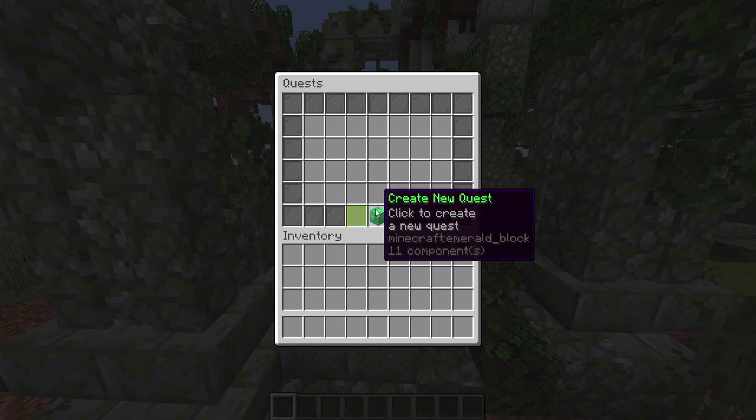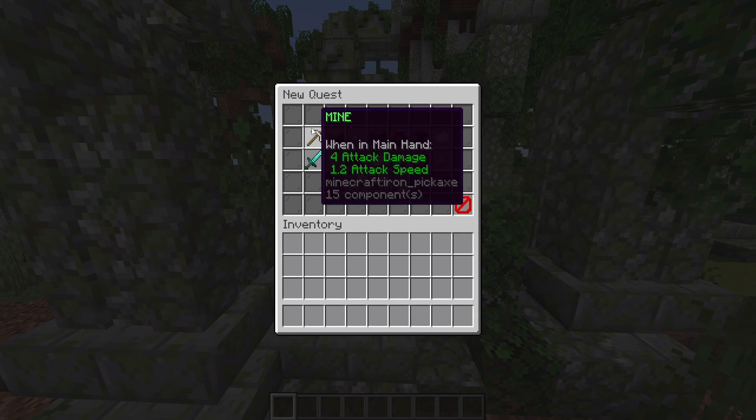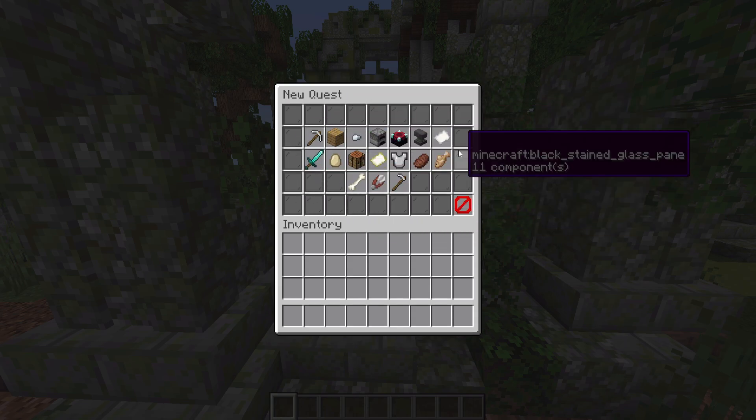If we go into the quest creator and click create new quest, you'll be brought up with a bunch of different options. This shows all the main options of the quest type that you want.